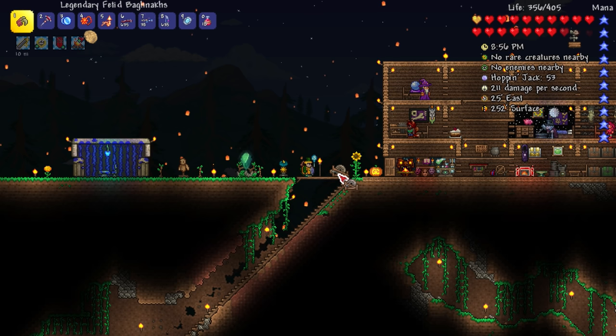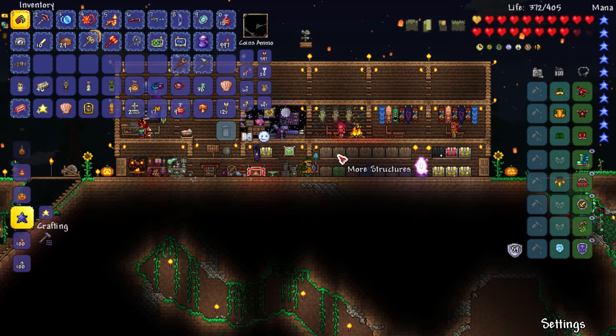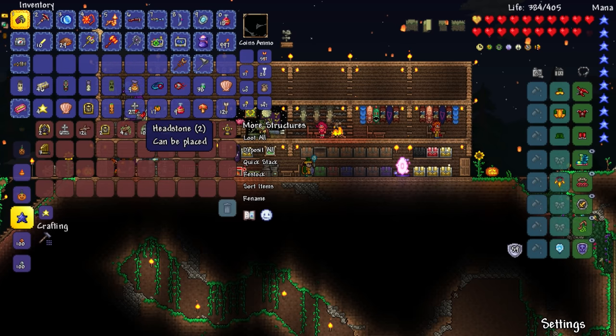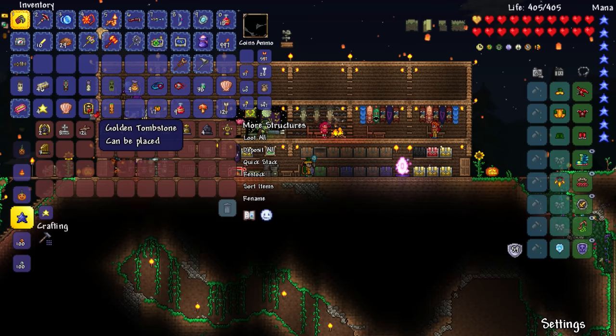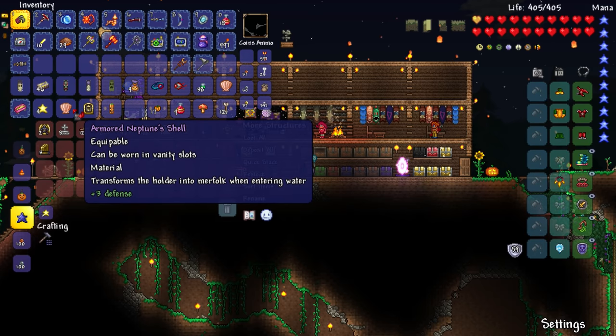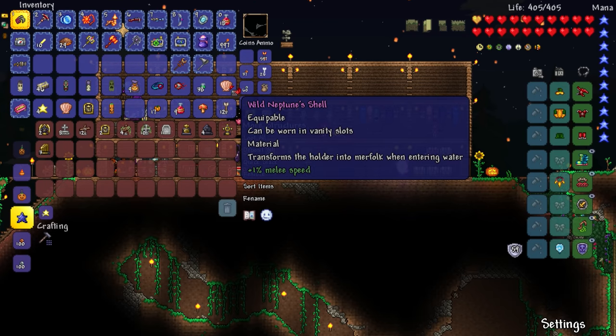Let's see what we got from the solar eclipse. Armored Neptune's Shell — can be worn in vanity slots, transforms the holder into merfolk when entering water! I turn into a merman when I'm in water! It gives plus 3 defense because it's the armored variant, plus 1 melee speed.